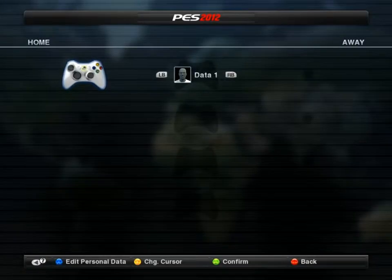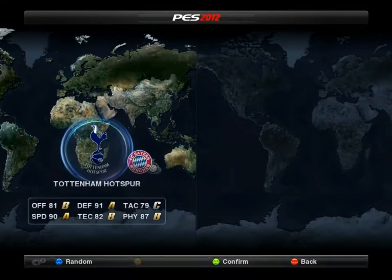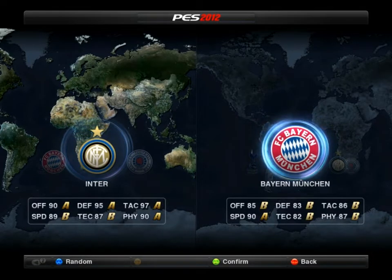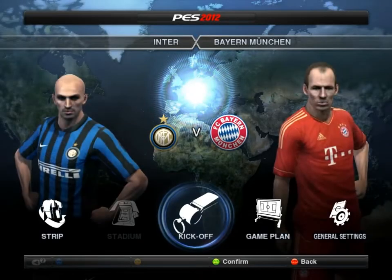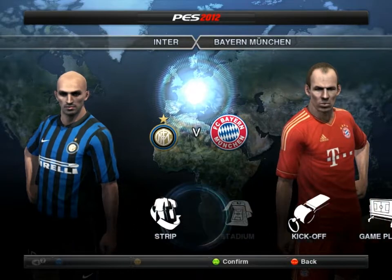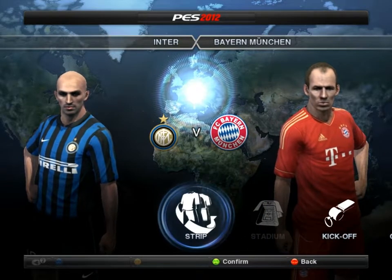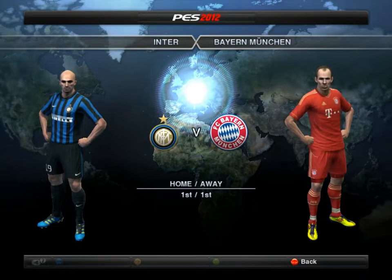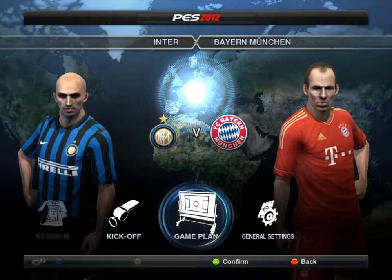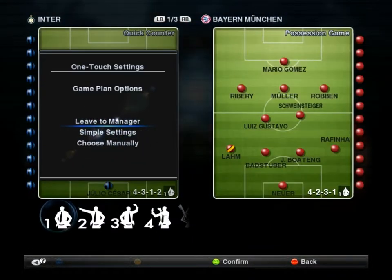Exhibition is just a friendly match. Right now I'm just choosing — the other time I chose Tottenham, let me choose Inter today. And we will play against Bayern Munich. You can see we are having a friendly match between Bayern Munich and Inter. This is a strip — you can change the colour of the kit. That's not important. Anyway, game plan — this is what I want to show you.